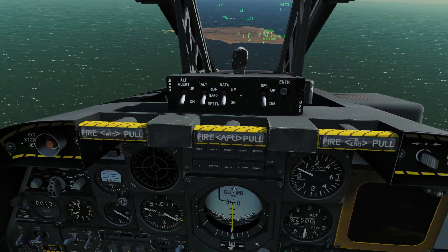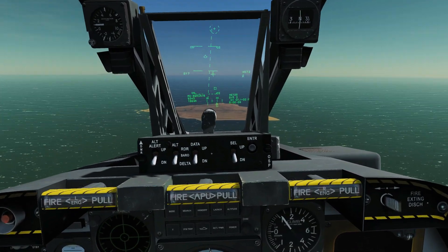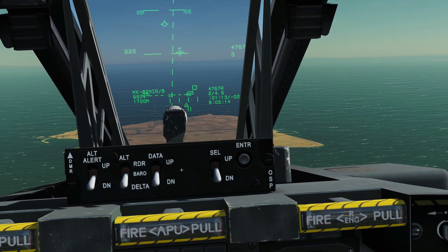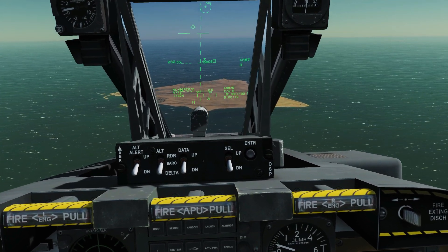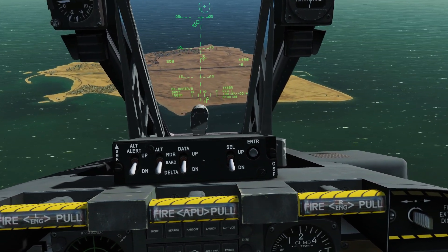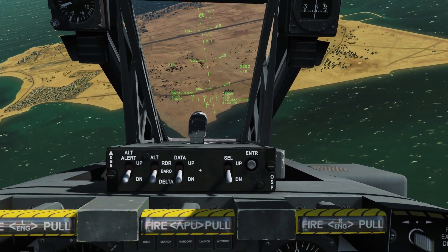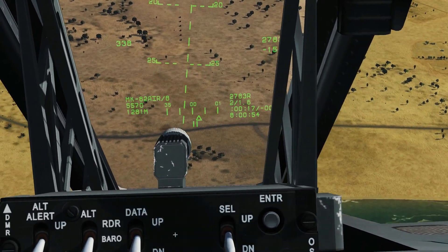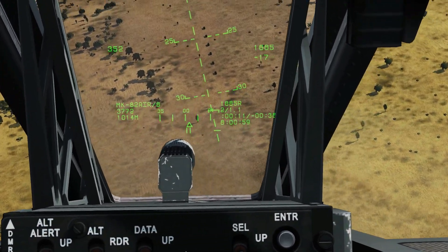I'm sure I would have noticed this before if we'd seen it. Let's remember how to drive the bombs — that's it. This will be a CCIP run. He didn't specify if it was high or low altitude, level bombing, CCIP, or CCRP, so we'll just try all of them. Everything looks perfectly normal as far as I'm concerned at the moment. There are the targets. I don't think we have a master arm in this plane.